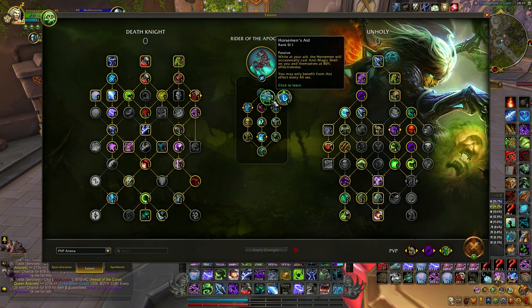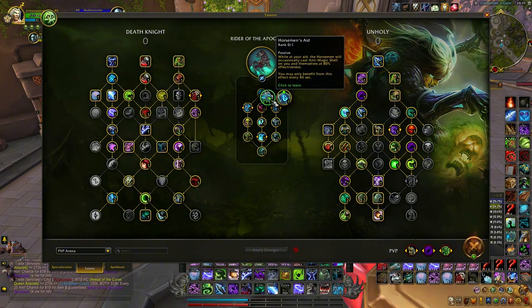Riders of the Apocalypse — Horseman's Aid. I saw some people use this, but I know it's been nerfed by 50% in PvP, so the shield at 80% effectiveness is probably 40%. And this effect works only every 45 seconds.